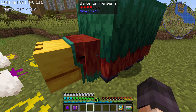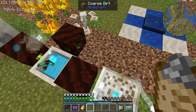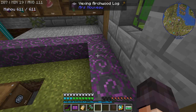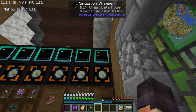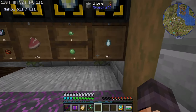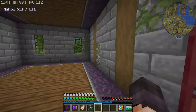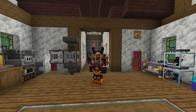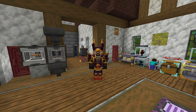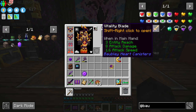We were supposed to have a quantum ring from AE2 so that we can auto-craft some prediction matrices and put them inside the simulation chambers, and also hook up the drawers into a storage bus. But I guess now we have to go with refined storage. Other than that, everything else is fully automatic. Anyways, I have also made a promise to Lord Traverse of Darkness, the handsome creator of bubbly hearts, to try something this very episode, and that is to make the Vitality Blade.